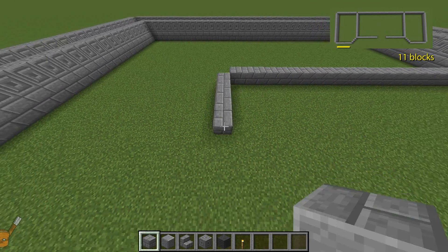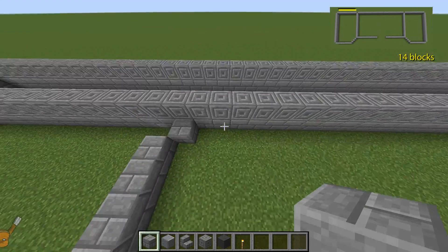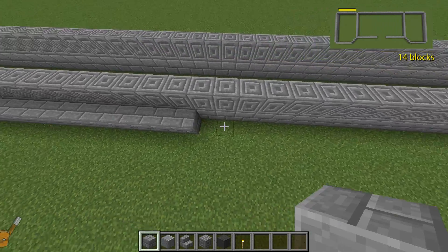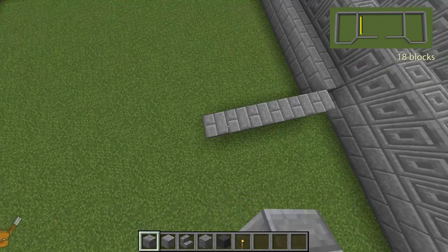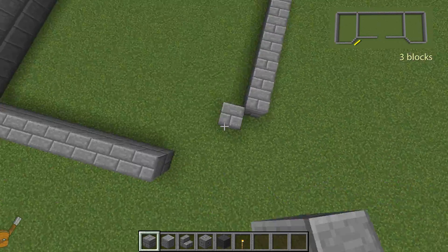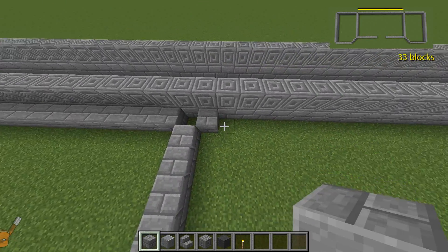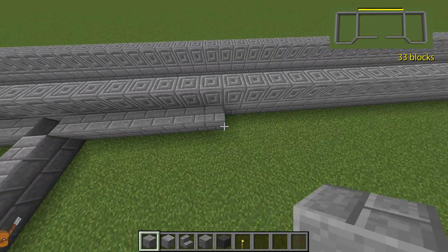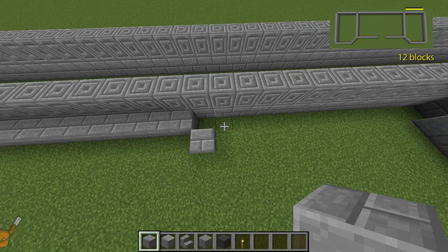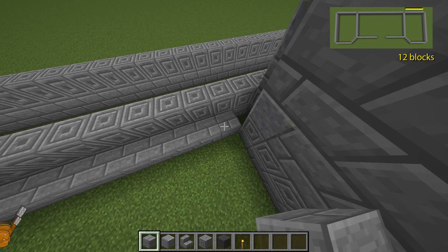Miss the corner block and extend over 11 blocks. Moving back to the rear, add 13 blocks to make a total of 14. Miss out the corner and lay 18 blocks. You can now join the two front walls with 3 diagonal blocks. Heading to the back again, maintain the missing block and lay 33 blocks. Miss the corner and extend the rear line, but this time you can only lay 12 blocks, not 14.